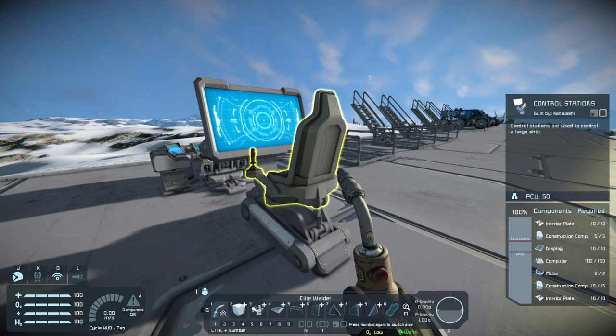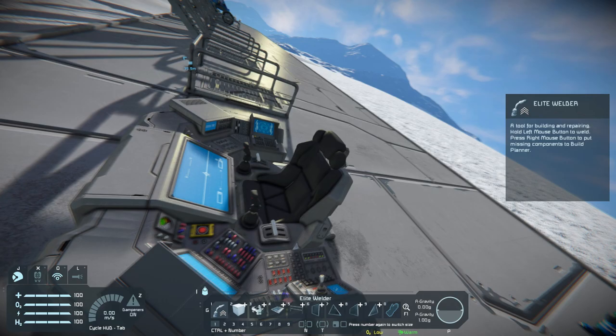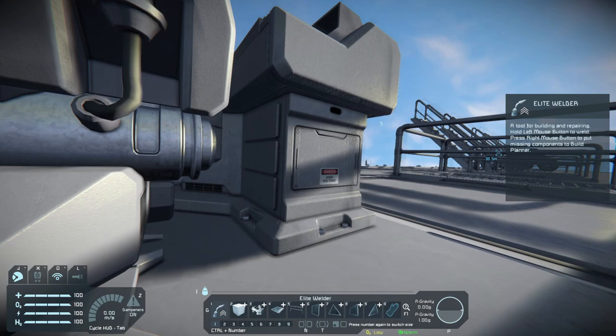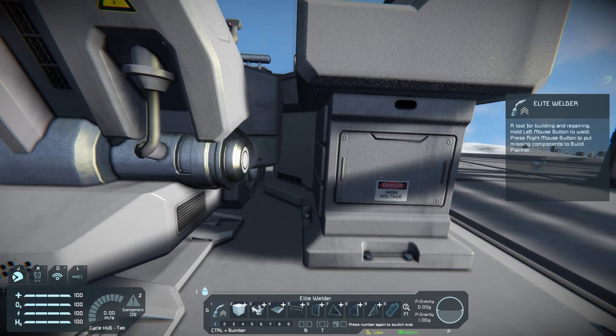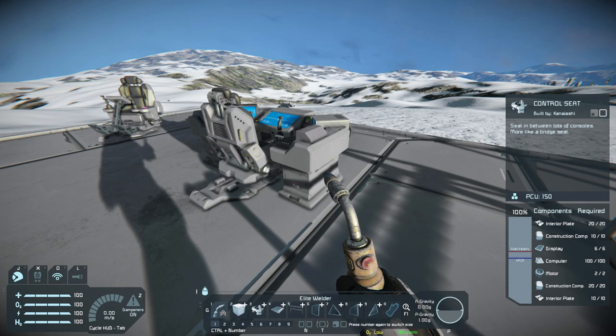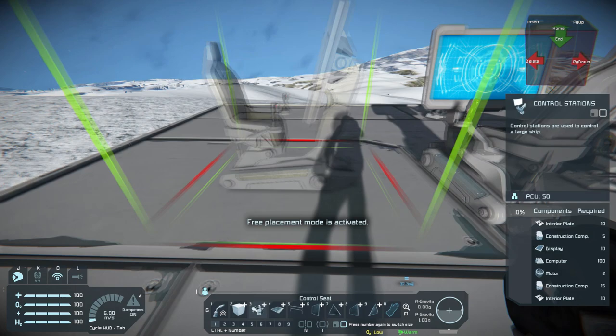The older control station looks quite plain these days — it's a very early design from when they were first putting the game out. Comparing the two, you can see all the different little models and textures in the new seat. Even down here there's a little danger warning of high voltage for whatever electronics lie in that panel. I think this seat looks awesome and I can't wait to incorporate it into some of my designs. I'm going to change out all the control seats in my main single-player base for these new ones because they just look way better.